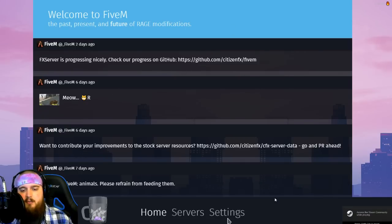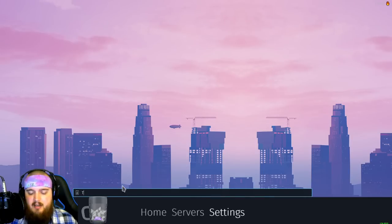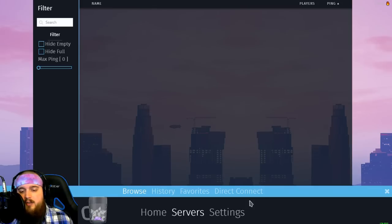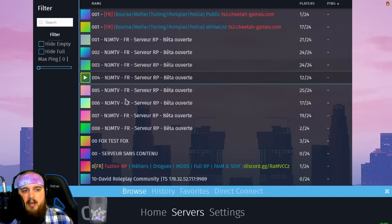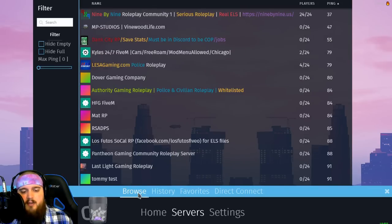This is the home page of 5M — this is where you're gonna be able to connect to your server. First thing you want to do is go to your settings tab down at the bottom and connect your player name with your Steam ID. It just makes things a lot easier for some servers. Tie-dye-dude-tv is my Steam ID, so that's what we're putting in there. It automatically saves. Here you can already see servers popping up in the browse tab once you click the server tab.